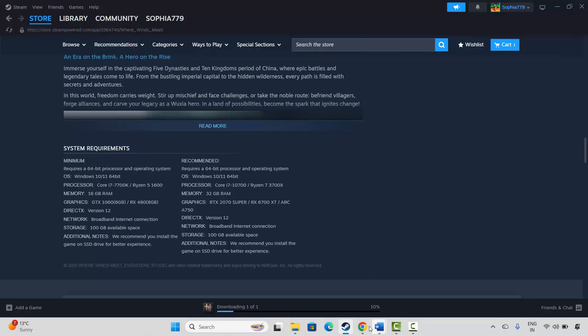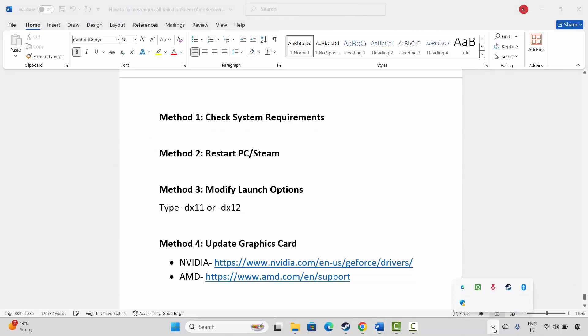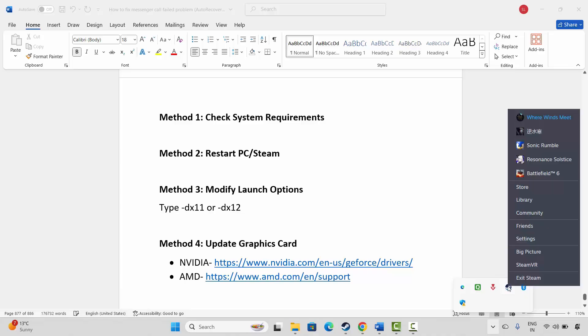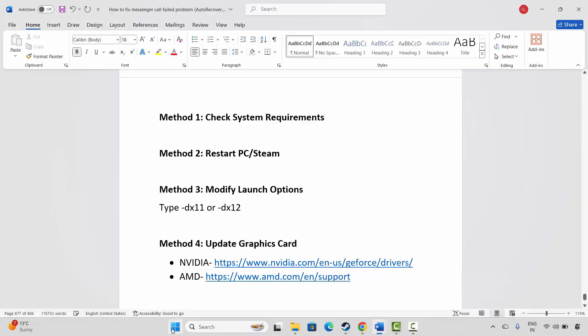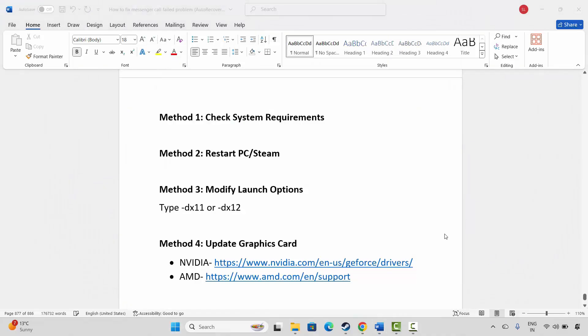If not, the next method is to restart your PC as well as Steam. For that, click on the arrow icon in the system tray. You can see the Steam option — right click on it and click on Exit. Then click on the Windows icon, click on Power, and select Restart. This will restart your PC as well as Steam. After that, try to launch the game.